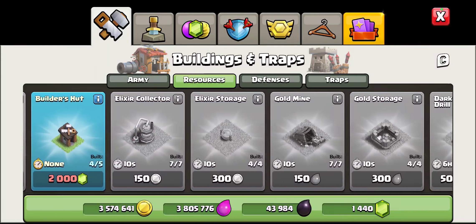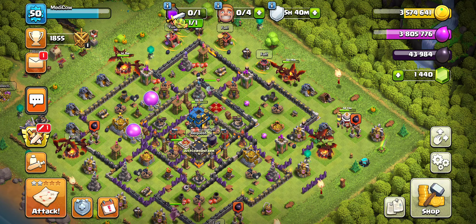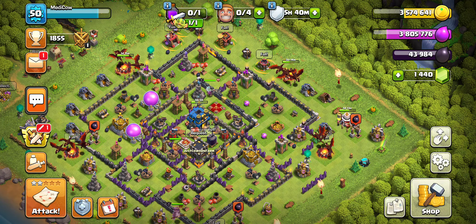Let's get back into the video. We've dropped all defenses and we're waiting on resources, of course. We're at 1,400 gems, so we're about 600 away. We've been selling our magic items as we get them to get there a little bit quicker.